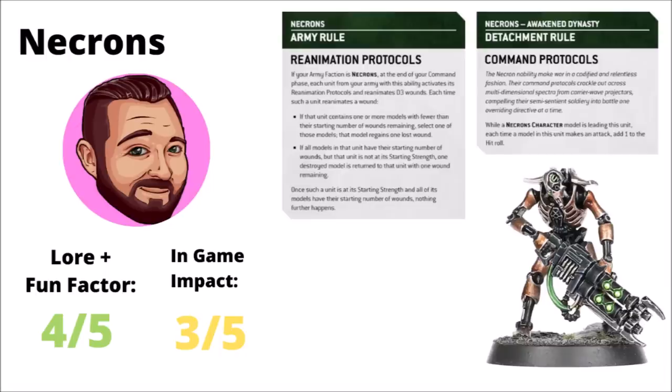Next up are the reawakening undead legions of the Necrons. Their main army-wide rule combines the current living metal and reanimation protocols under the name of the latter, allowing you to regenerate both models and wounds across your entire army. The detachment rule also allows units to get a little bit better whenever a character is killed, really bringing together that Necron noble fluff. For fluff, I'd give it a 4 out of 5 — Necrons constantly coming back from the dead and re-knitting their damaged bodies is extremely flavorful, and being led by nobles is a major part of their lore, even if it is a little bit of a boring rule. For gameplay, it's very difficult to tell. Depending on how much less lethal 10th edition is, that will really show how good this rule will be. I'm optimistic, so I'll give it a 3 out of 5 just to be safe.